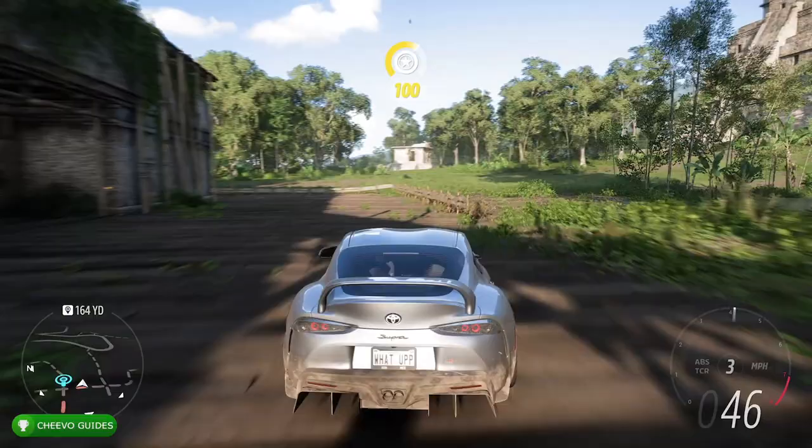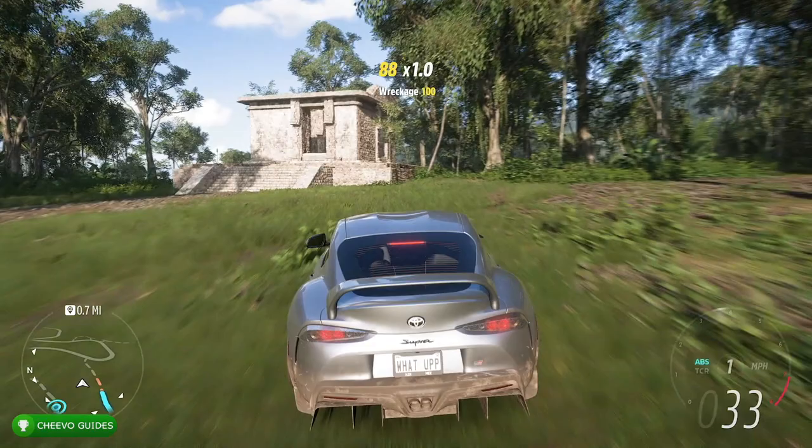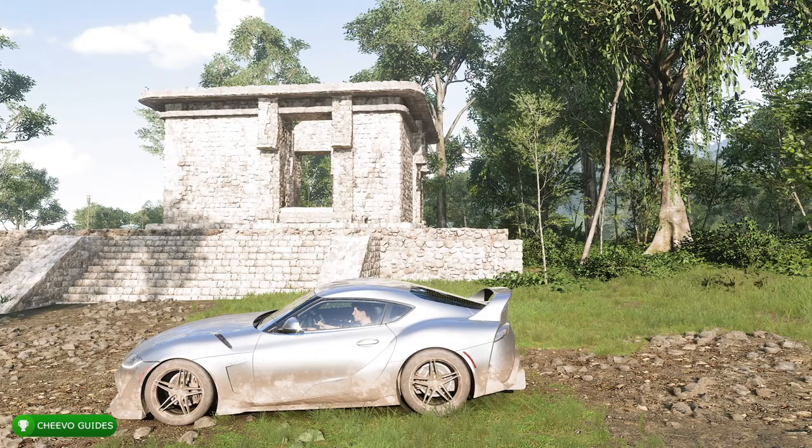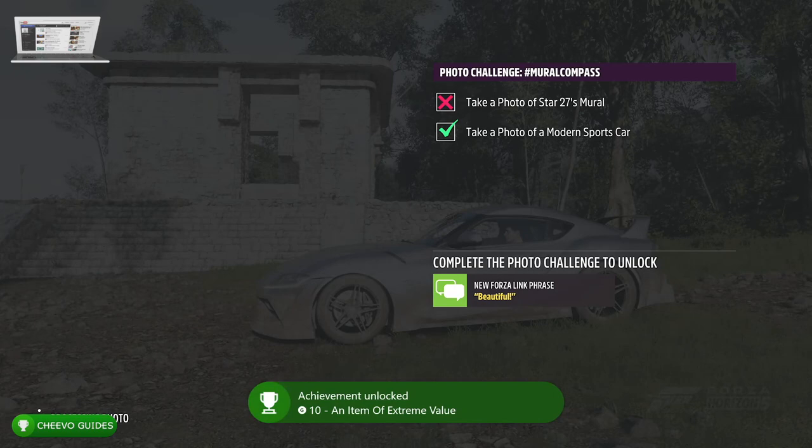This is one of the side objectives in the Tulum expedition, so if you decide to complete it, you'll unlock the achievement that way. Otherwise you'd have to go to this location and take a picture with the building in the background. That's going to unlock the Item of Extreme Value achievement worth 10 Gamerscore.